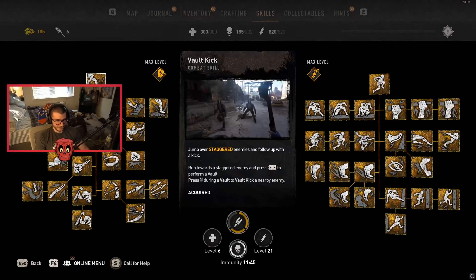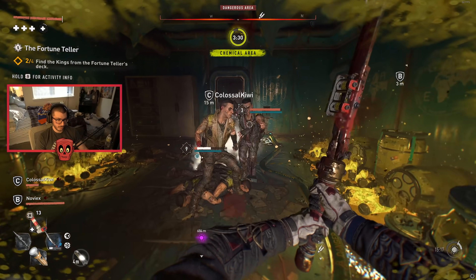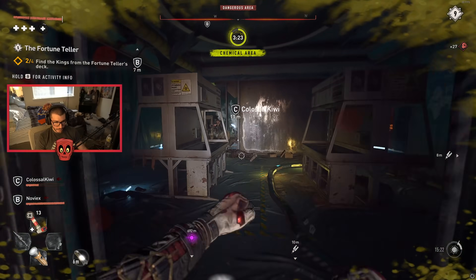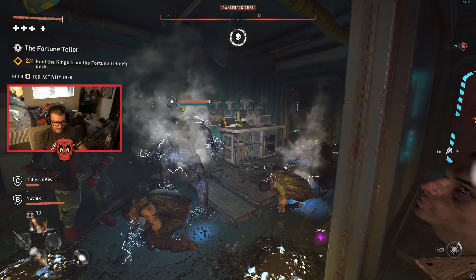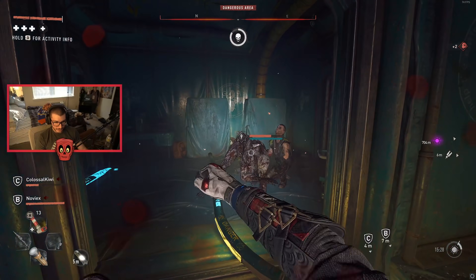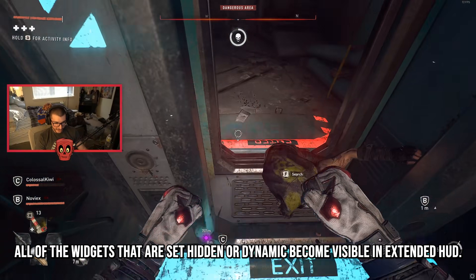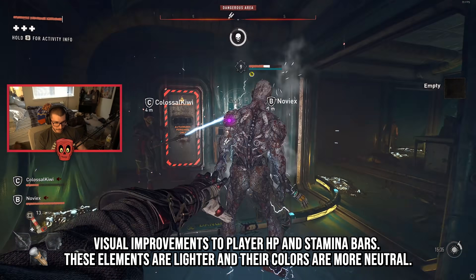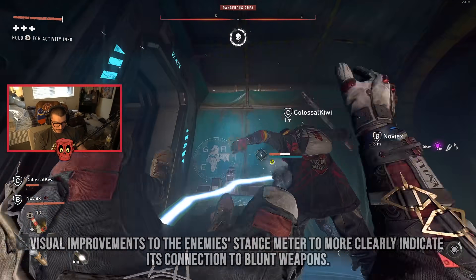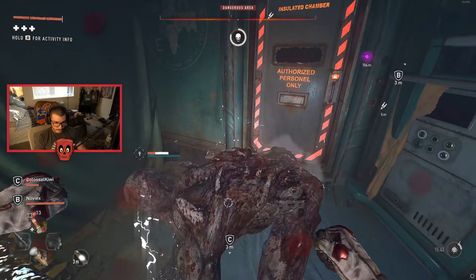The dynamic setting for the item selector is the new default — the item selector becomes visible when in combat, when performing combat actions, or using the D-pad. The dynamic setting for the time-of-day indicator is the new default, becoming visible during day-night transitional periods. All widgets set to hidden or dynamic become visible in extended HUD. There are also visual improvements to player health bars, stamina bars, and the enemy stance meter to more clearly indicate its connection to blunt weapons.